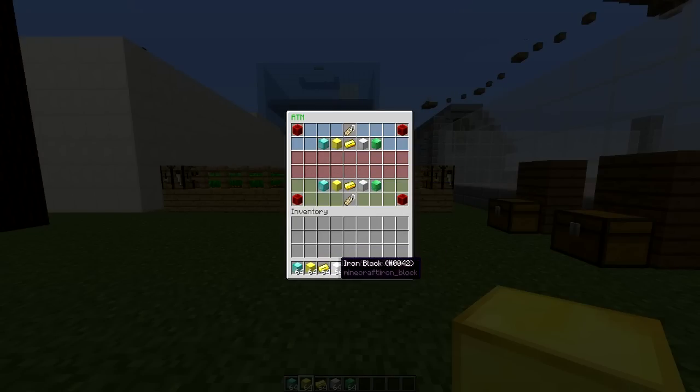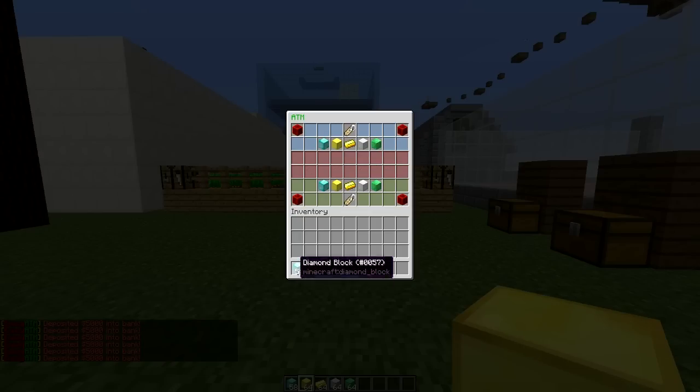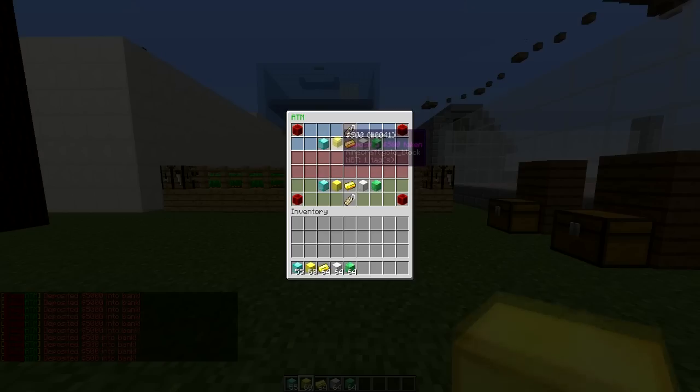As you can see I've got all these blocks down here, and each of them equates to an amount of money up here. So if we've been mining for diamonds we can craft these diamond blocks and deposit them into the bank — as you can see it goes down, and my money will go up by 5000 each block I deposit.